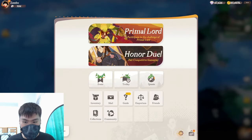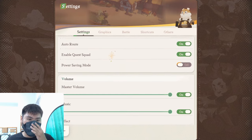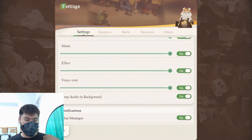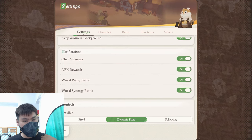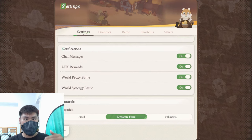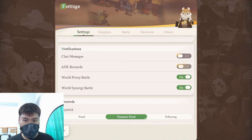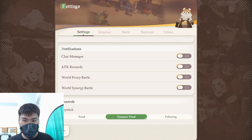Moving back into the settings: other than auto-quest, change all the volumes — music, effects, voiceover — based on your personal preference. For notifications, if you like your UI to be as clean as possible and don't want random text or requests popping up all over your map, you can just turn everything off. But in most cases I keep it on because I like to see things active and see people talk.